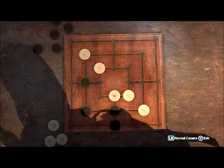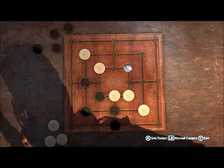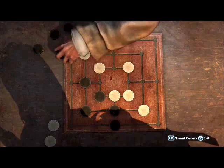Then on his turn, he should block one of those mills, but then you can form the other one and take one of his pieces. Once you've established your first row of three, you can remove one of his pieces. It doesn't really matter which piece you take, but try and think about it and see if you can get another opportunity to make another mill.